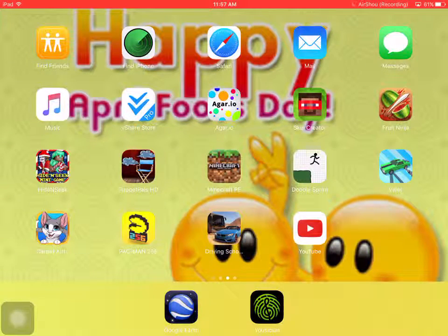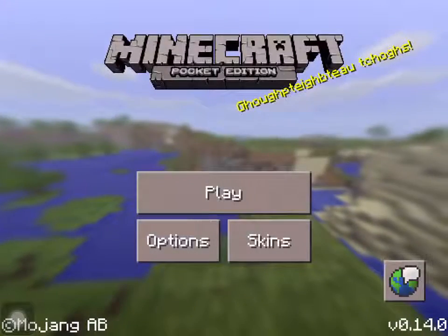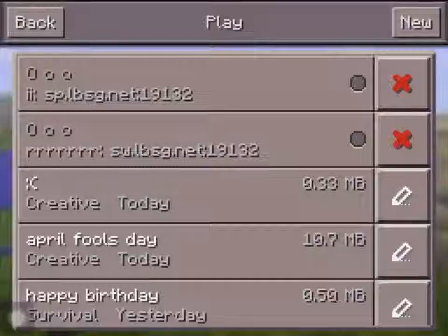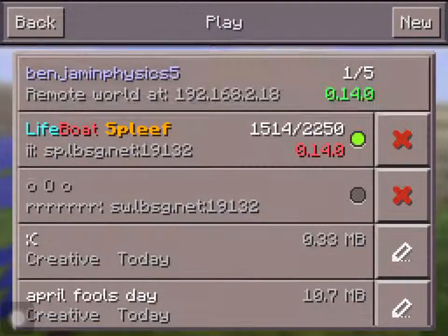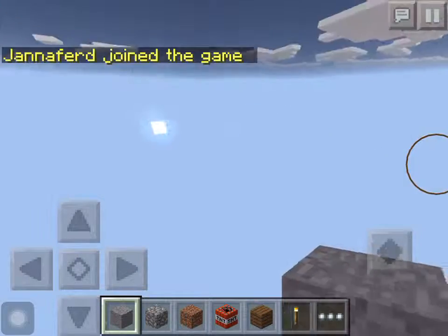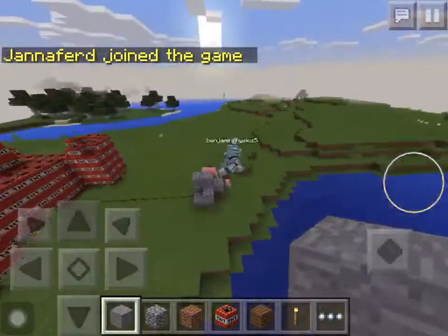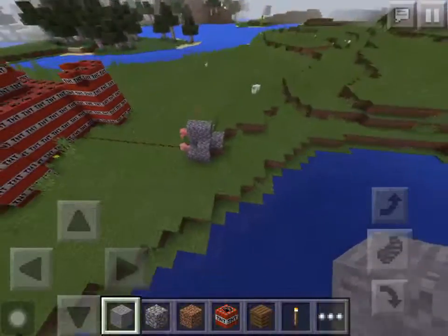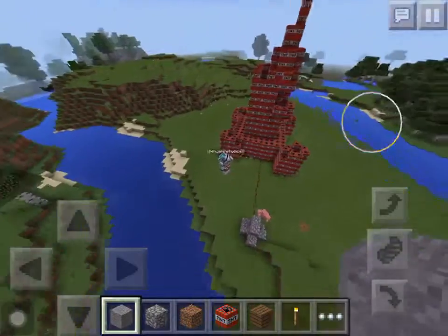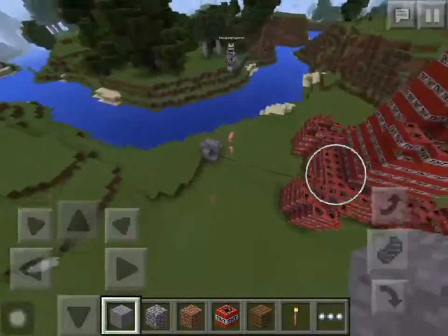Hello everyone and welcome to Minecraft Pocket Edition. There are my two sisters - they just closed the doors and everything. So they're getting ready to explode something that I made. My little sister Isabella just didn't do any of it, and my middle sister Elizabeth helped. I'm joining on my sister's iPad because it lags a ton on my iPad mini, so I'm sorry.